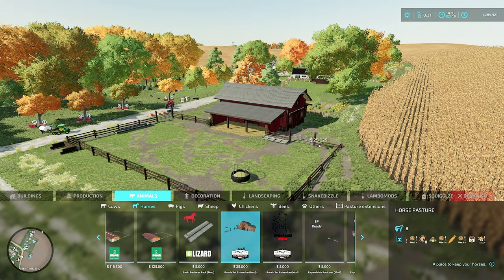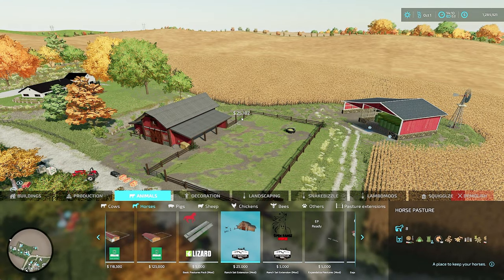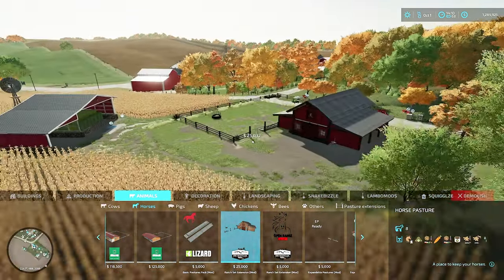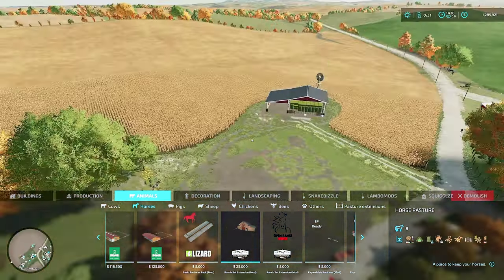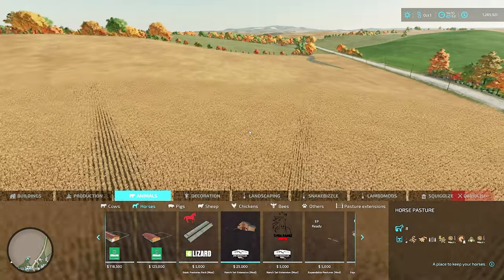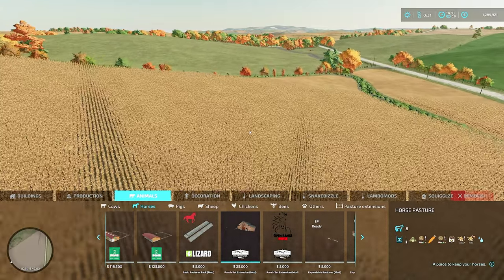It still works, it still functions, you can still put a horse in there. But for whatever reason, on my save game, on my system, on this map, my horses never get healthy. Their health always stays at zero. I feed them, I ride them, I clean them - they always are at zero. I think it might just be these older mods not working in the newer version of the game on newer maps.